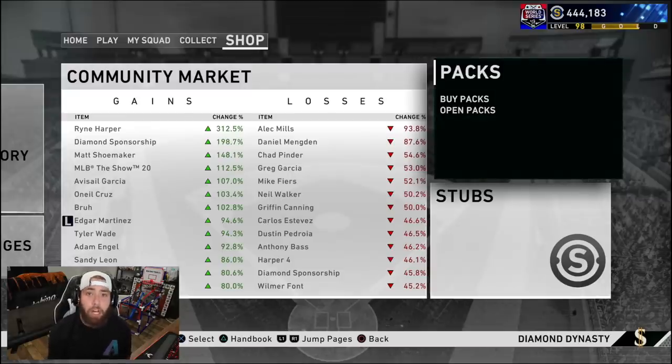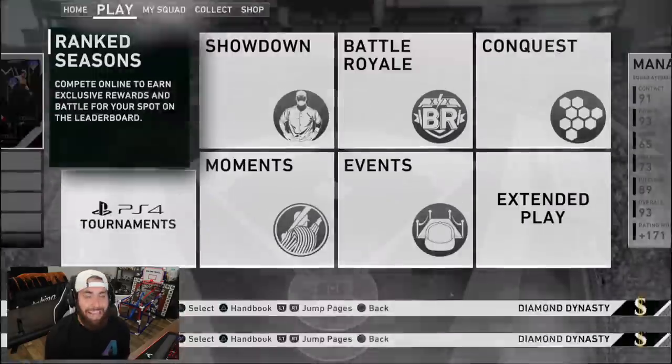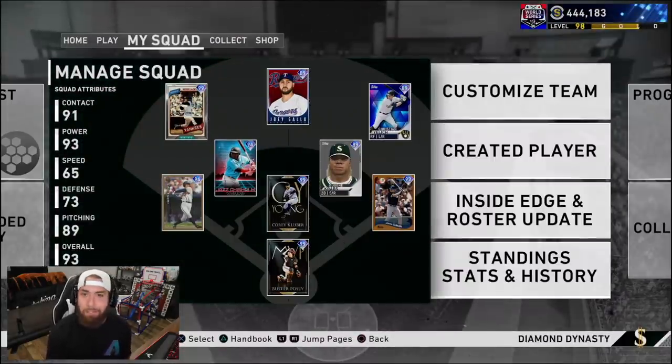As soon as Mike Trout's price drops under 300k, I'm going to grab him and we're going to do the Angels collection. That's how I have so many stubs on my account right now. We're also one and a half levels from level one diamond where we will be adding another 99 overall to the squad.